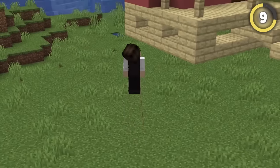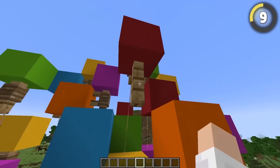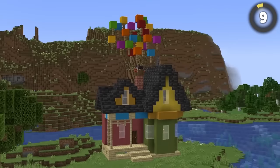If you hide a leashed chicken underground, you can attach the lead to a fence and make what looks like a floating balloon house. Add some actual balloons up top and you've basically got the house from Up.